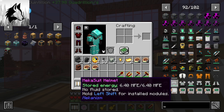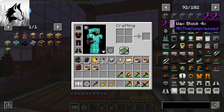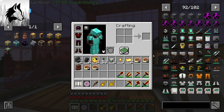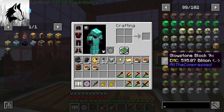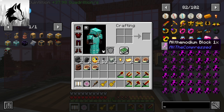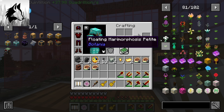It gives a mech suit as well. Mekanism was the one that gave the forward system. We also have all the compressed blocks — we can compress blocks, or do agriculture.